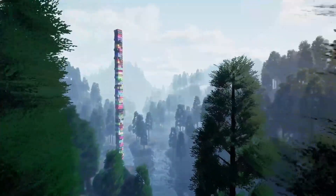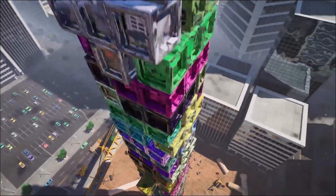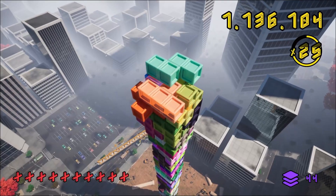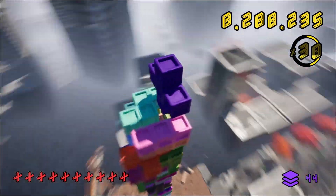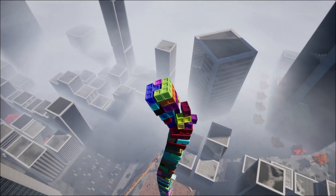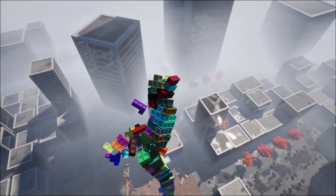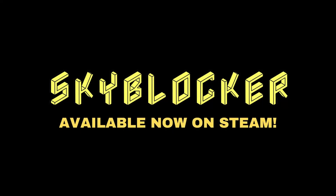Just before we get started, if you like what we do here at Pitchfork Academy, the number one way to support the channel is by picking up our new game Skyblocker, which is available now on Steam for just 10 bucks. It's a fun 3D arcade-style puzzle game where you stack blocks as high as you can while battling the elements and gravity to try and earn your place on the global online leaderboards. But without further ado, let's take a look at these assets.